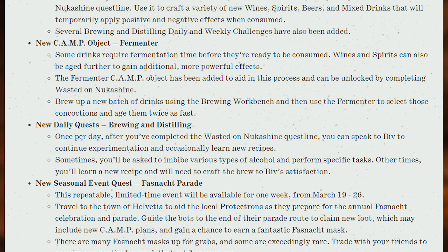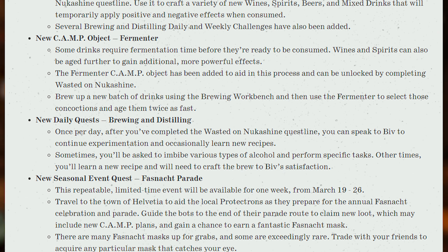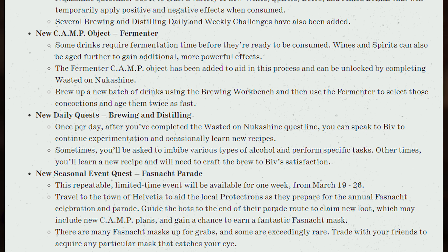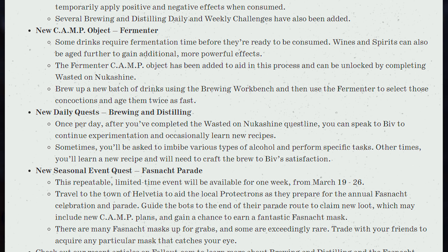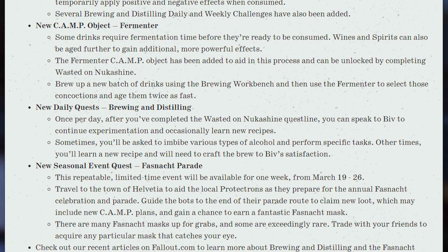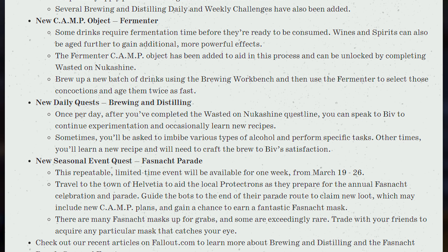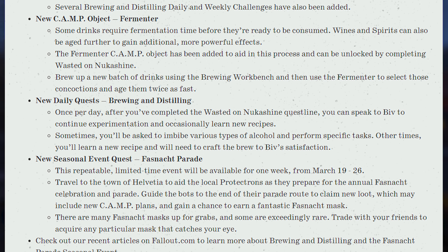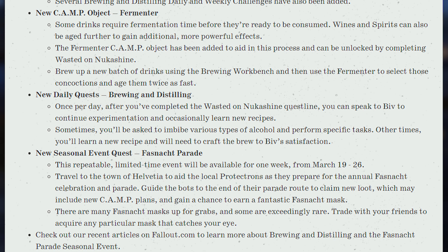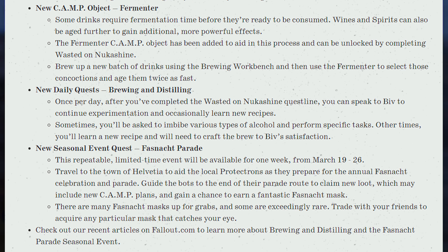We also got a new seasonal event quest called Fashnat Parade. This repeatable limited-time event will be available for one week from March 19th to the 26th. Travel to the town of Helvetia to aid the local protectrons as they prepare for the annual Fashnat Parade. Guide the bots to the end of their parade routes to claim new loot, which may include new camp plans, and gain a chance to earn a fantastic Fashnat mask. There are many Fashnat masks up for grabs, some exceedingly rare. Trade with your friends to acquire any particular mask that catches your eye.